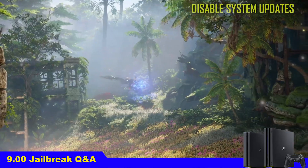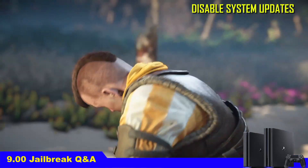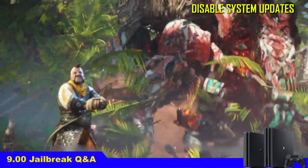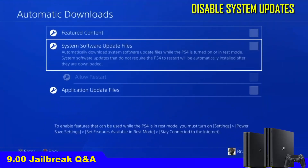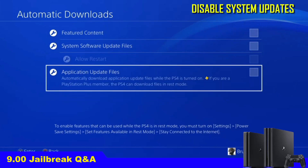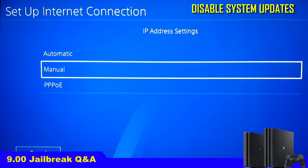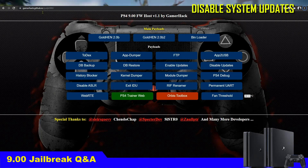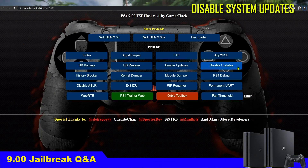Number 12: How do I disable system updates? You need to do 2 things, with a 3rd optional. First, go to PS4 system settings, go to automatic downloads, and make sure everything is unchecked. After that, add the ASDF DNS to your internet settings. Finally, go to a 9.00 host and make sure it has the disable-updates payload. Every time you activate the jailbreak, click on disable updates to make sure updates are disabled.